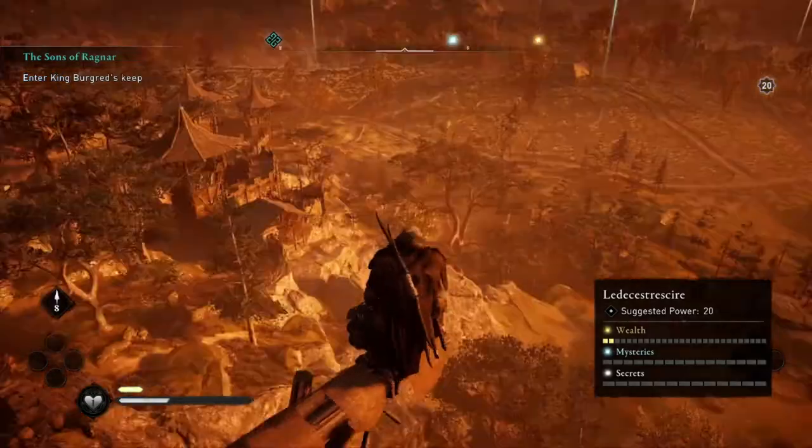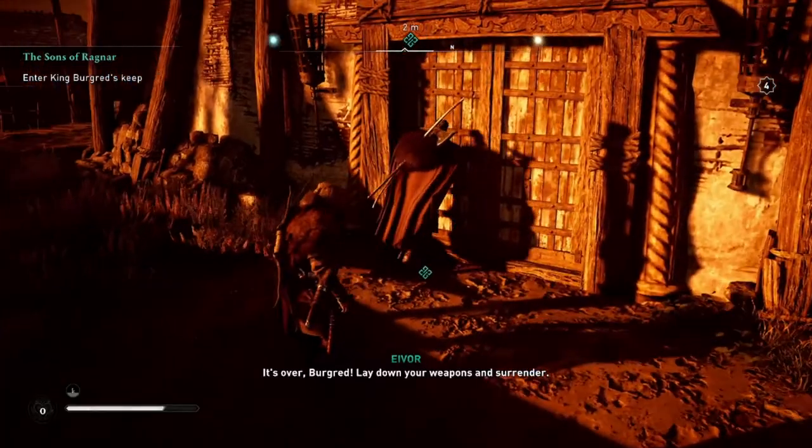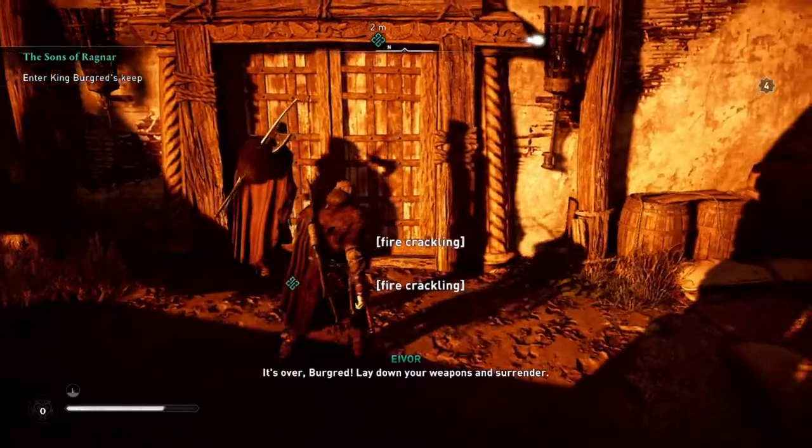It didn't for me. What solved the issue was to press the button like the key would normally appear. A popup button should appear that tells you to press triangle. The button doesn't appear, but it seems that it's just a visual bug, not a functional one.